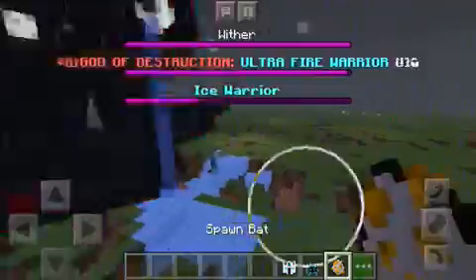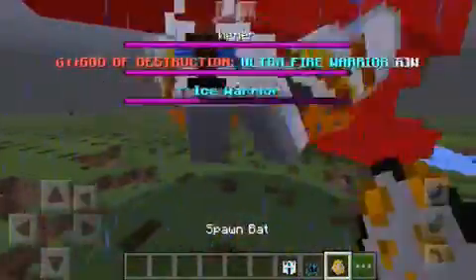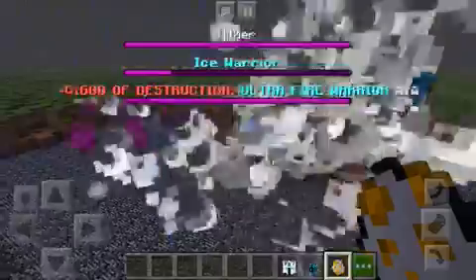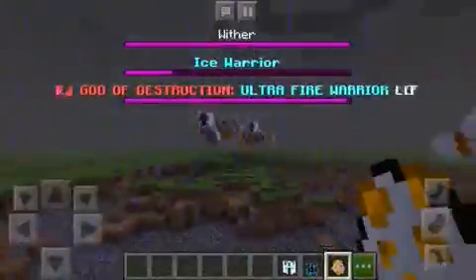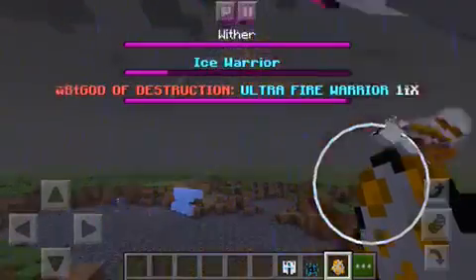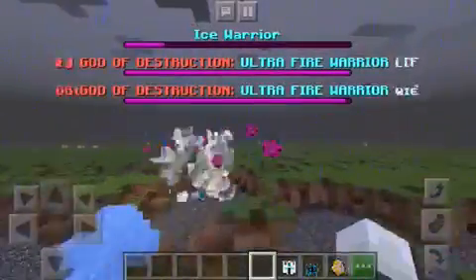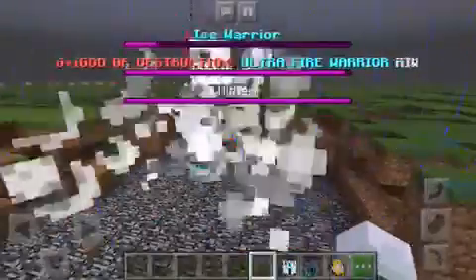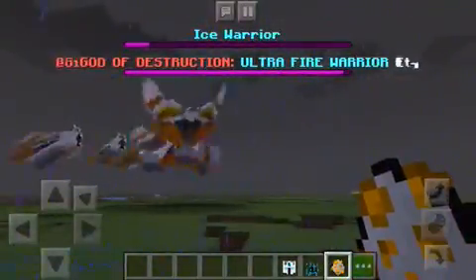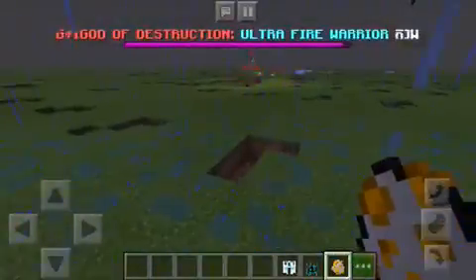Let's throw in these guys — here's some more monsters. This is insane guys. Oh my God, they're all spamming the Ultra Fire Warrior and Ice Warrior. The Ice Warrior is about to get wrecked. Look at those monsters. The Ice Warrior is going to get wrecked. Let's have more monsters. So many monsters — look at all the explosions. He did a killer move!